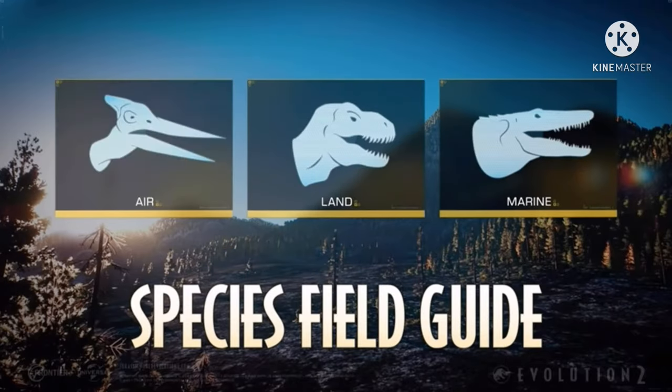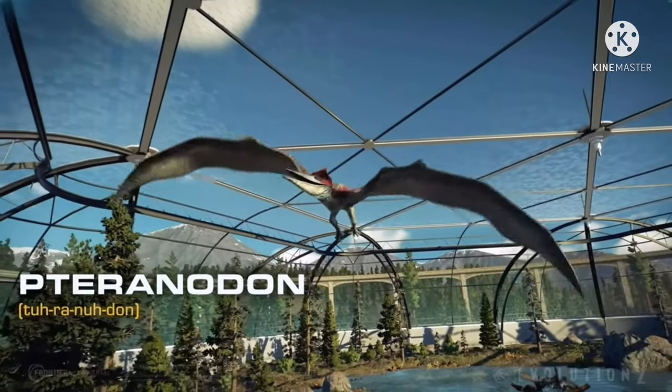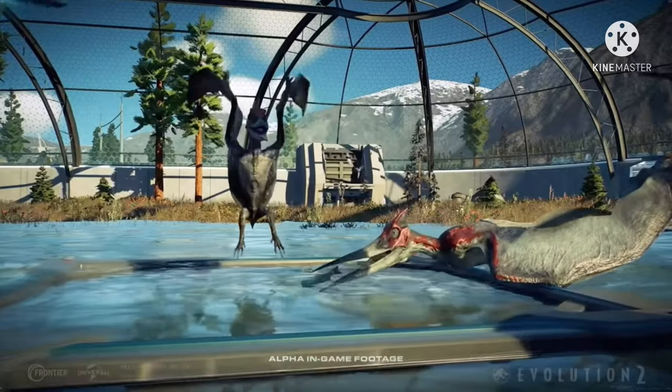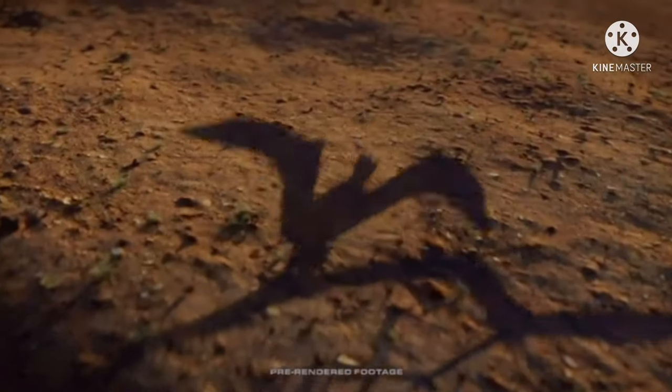One thing you might notice is that the head crest pattern is actually different from the previous time we got to see it. Where in the previous time we saw it, I believe it had a blue pattern on its head, and this time it's the classic red from Jurassic World. Even though I'm pretty sure there was a blue variant in Jurassic World, most people remember the red one.